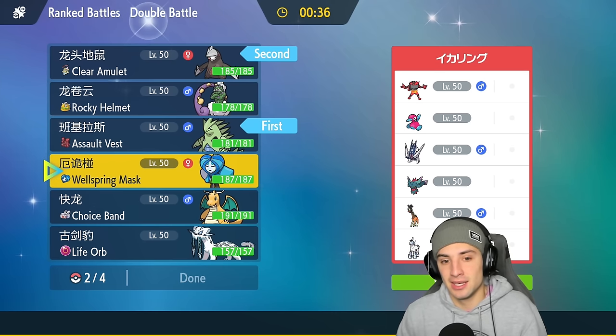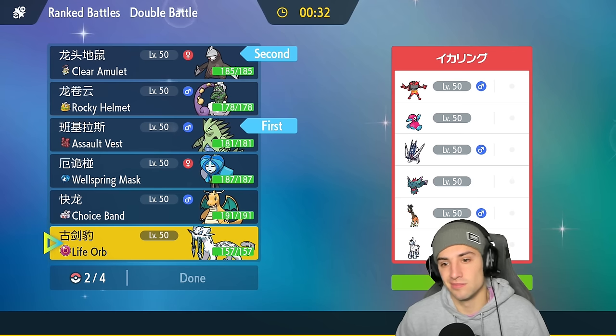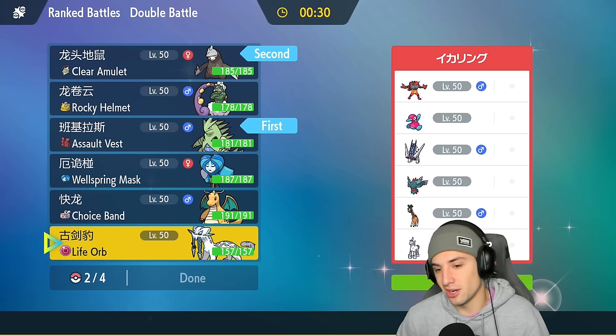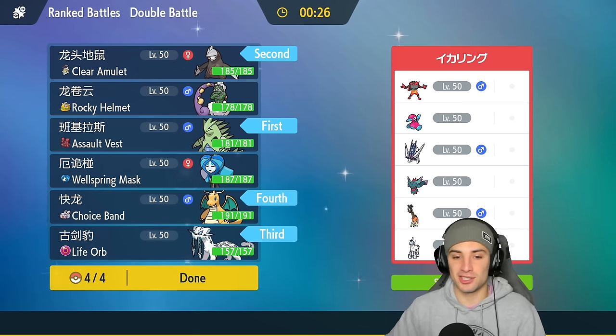In the back I'll go with Ogerpon — actually, let's go Chien-Pao and Dragonite: Sacred Sword, Circle Throw, Extreme Speed. Going in with the full combo squad: Tyranitar, Excadrill, Chien-Pao, Dragonite.